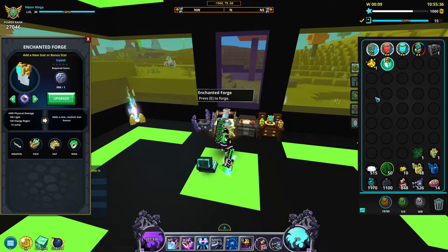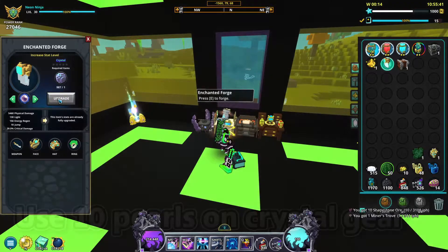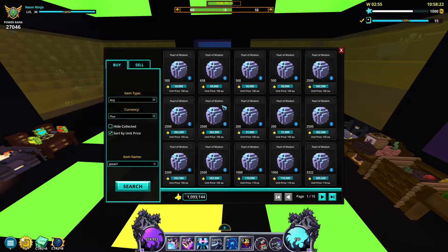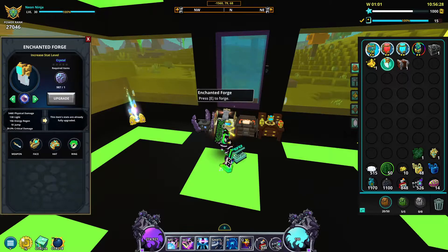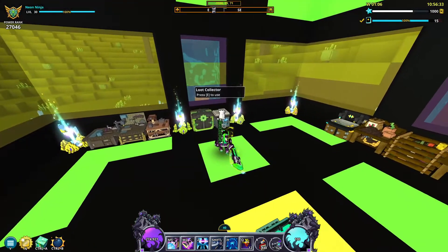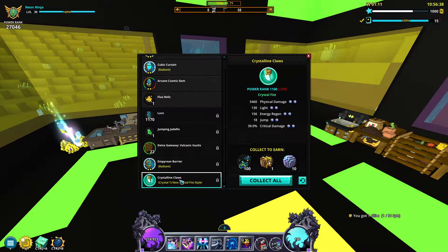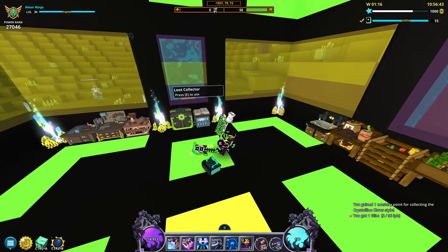Always max out your crystal gear with pearls of wisdom. Pearls of wisdom can be found very rarely from dungeons, but are also insanely cheap on the marketplace — roughly 100 to 150 flux per pearl. Adding pearls will boost all of your gear's stats, but most importantly boosts the light you get from your gear. The cool thing about using pearls on crystal gear is that if you get crystal 2 or higher gear, you can simply loot collect your pearl gear to get all of the pearls back.